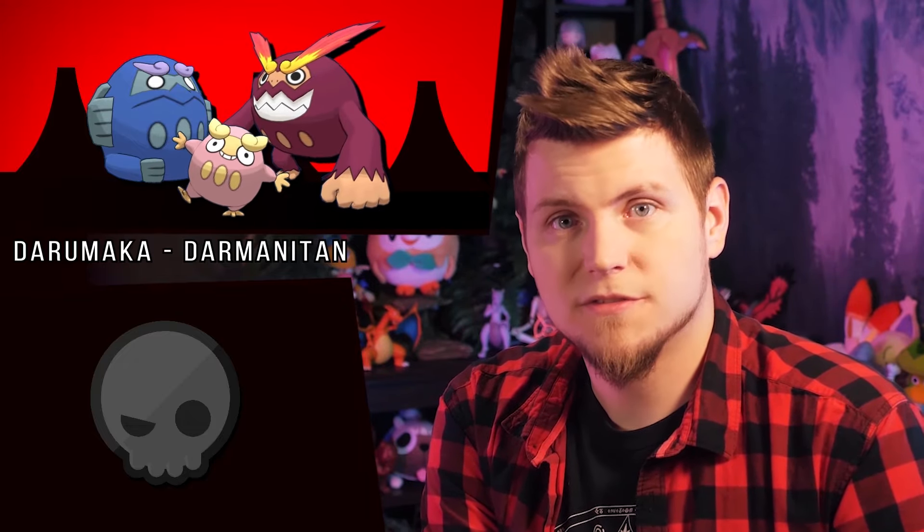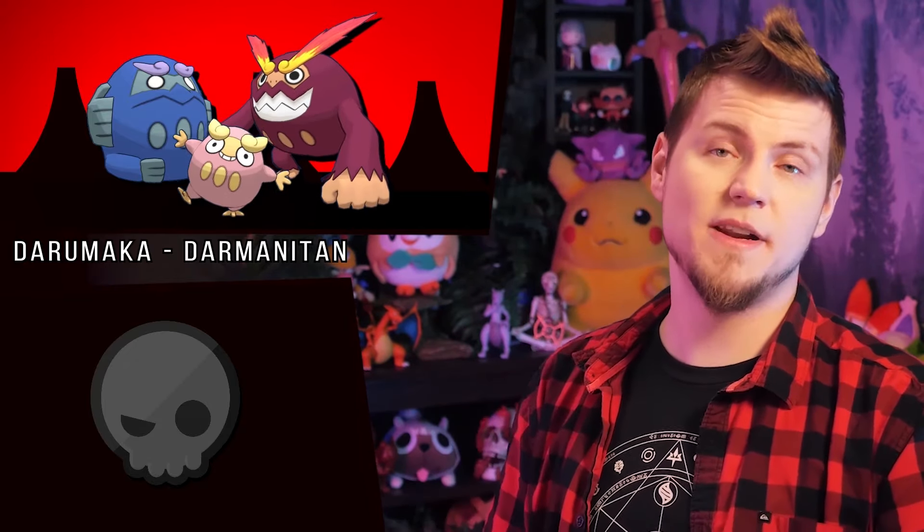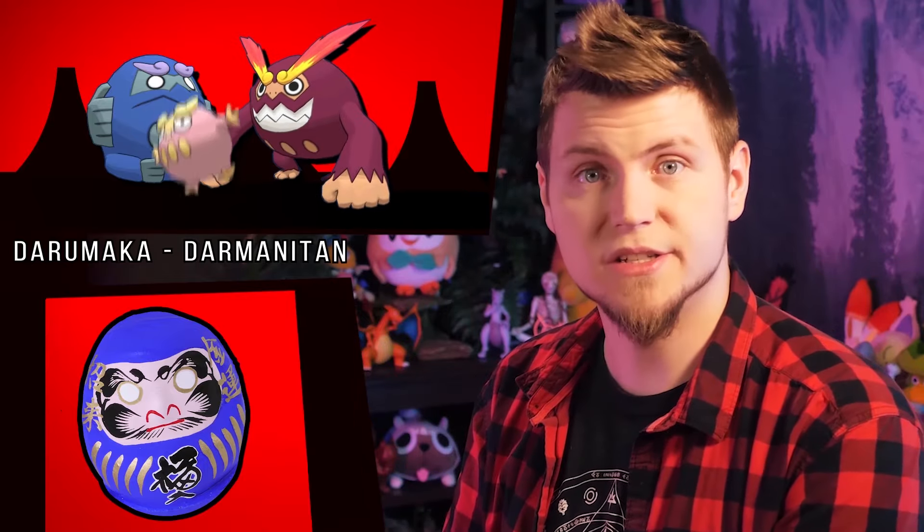But shiny Darumaka is cute baby pink, and Darmanitan is purple now with pink flames — like most, if not all, of the shiny Pokémon with exposed flames besides Emboar. Also in Zen Mode, while red is the most common and traditional color for Daruma dolls, purple and blues do still exist.